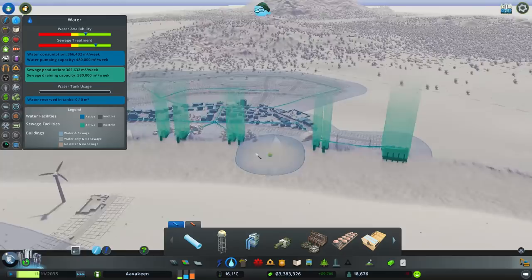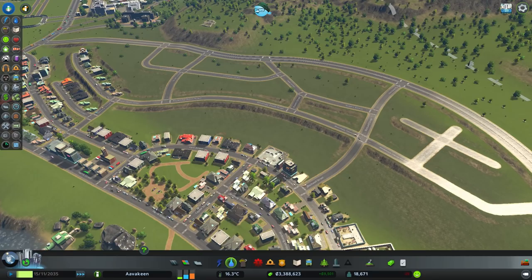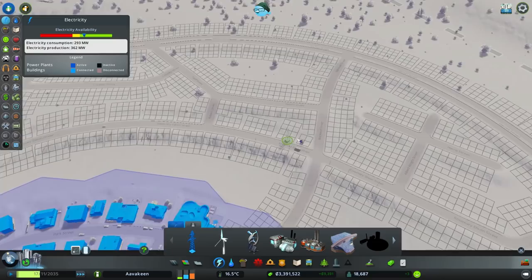That should help us out quite a lot. I may replace most of these with just a couple of those - they're so pretty in a really grotesque way. Now we've got this whole area hooked up, let's make sure we've got some energy going up there. That looks like as good a place as any to connect it, and it's time for us to create a new area.